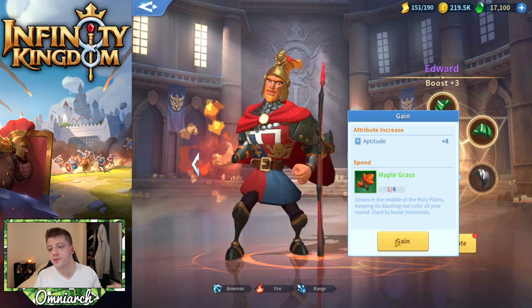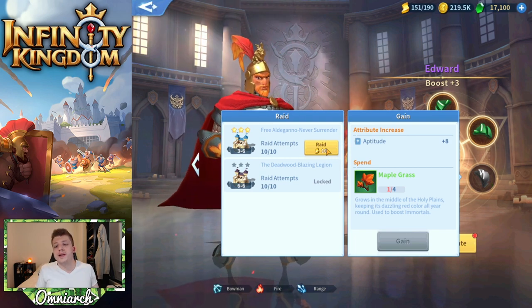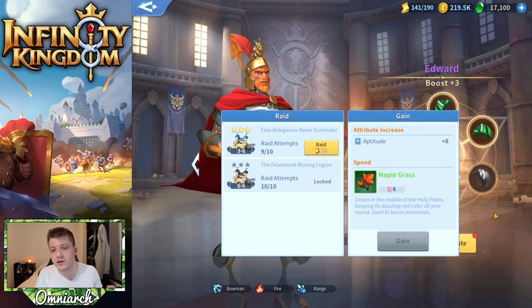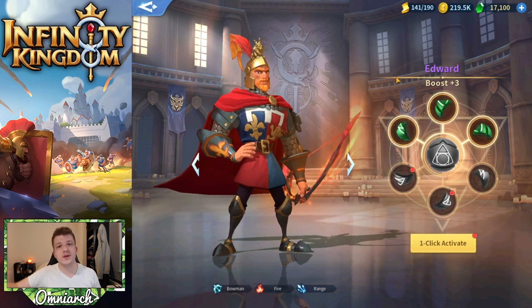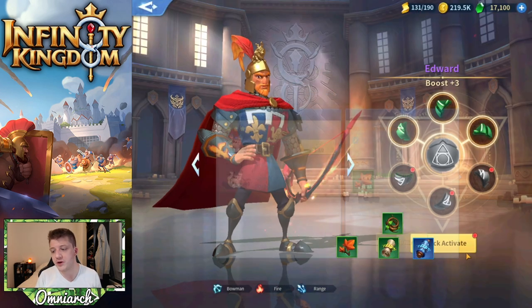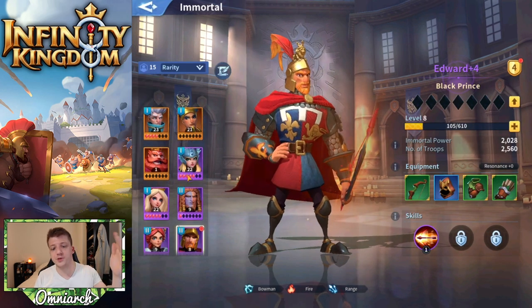Once you three-star some of these stages, you can actually go in and raid them again without watching the entire fight, because you already know you can beat it. You just click that and it gives you a random amount of items from that particular stage in the Well of Time. Don't think you've got to sit there and watch the whole thing — you just have to beat each one to three stars, and then you can go for those specific items that you want. The game even tells you which stage you need to do, then one click to boost that immortal.